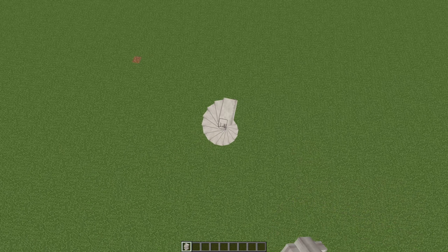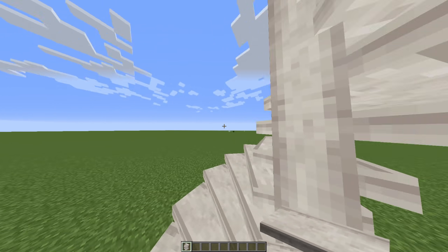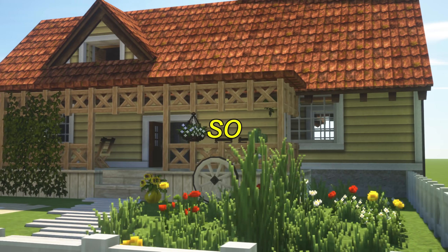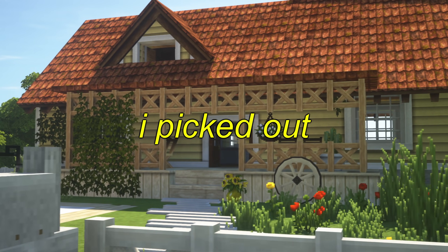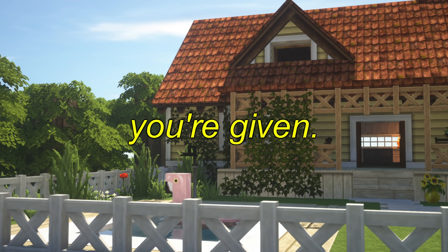This is so cool. Like, imagine having this on an SMP, building your house, and just running up the stairs. Wow, that is so cool. So, since there are so many new things, I picked out nine items from every category to show just how many new building possibilities you're given.